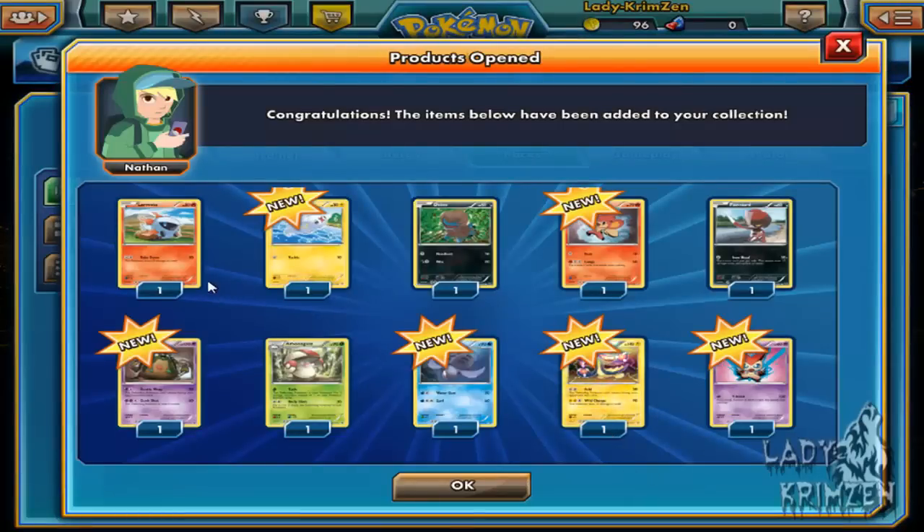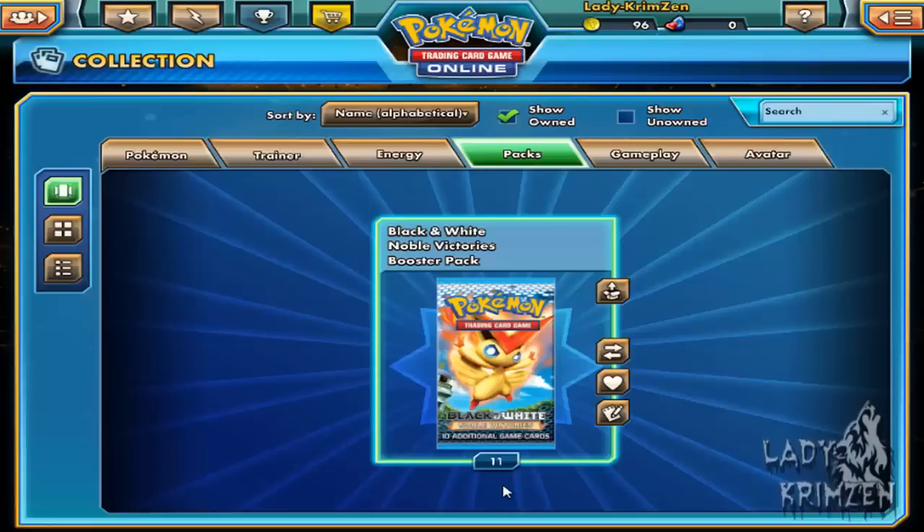Starting off with Larvesta, Tynamo, Deino, Panpour, Pignite, Garbodor, Amoongus, Torkoal. Then we got a reverse holo Elektross and a Victini alternative art — the funny thing is the other one was Fire type, this one is Psychic, which I don't really know why that happens, but that one can be a holo as well.